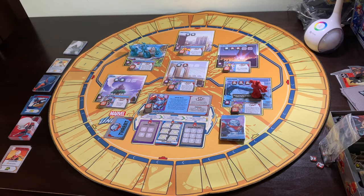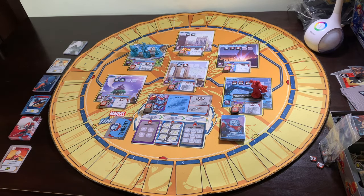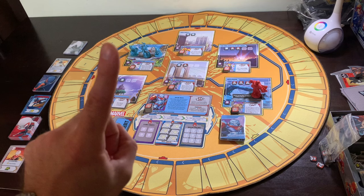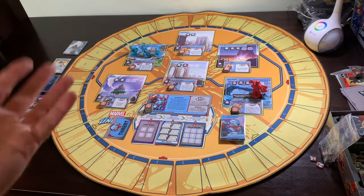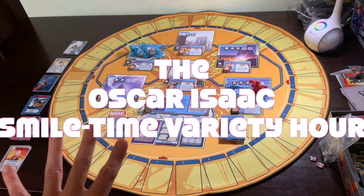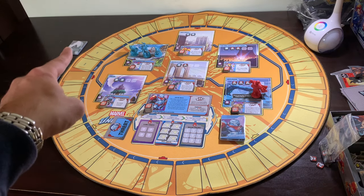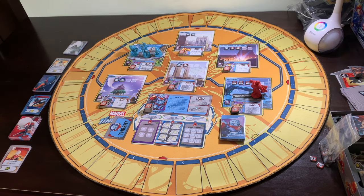I've gone ahead and broken my rules a little bit in terms of how I like to play Marvel United. I normally just play randomly — I always randomly pick all my heroes and villains because to me that's just the most fun way to play. But today we are breaking that rule as I proudly present for my first gameplay video ever: the Oscar Isaac Smile Time Variety Hour, in which all three heroes and our villain have all been played by legendary screen actor Oscar Isaac.